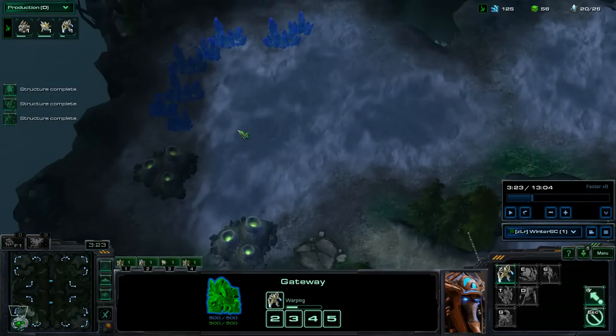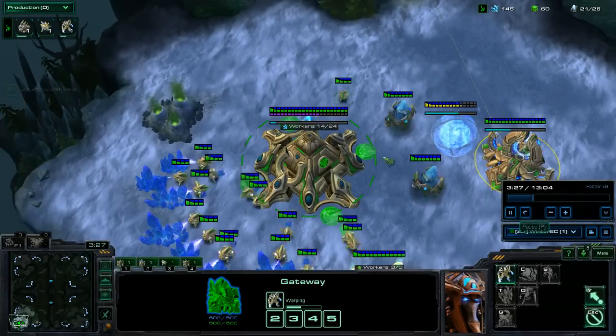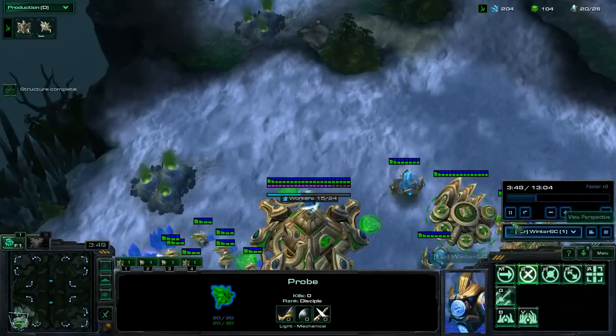This is an important point: making the Zealot right off the bat, making sure if your expansion is blocked you'll be able to take out the engineering bay, and then cancelling the Zealot at the last second when you see it isn't blocked.